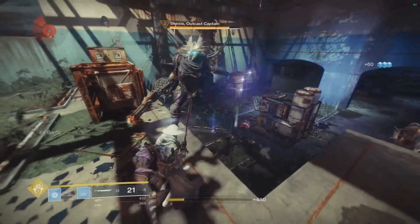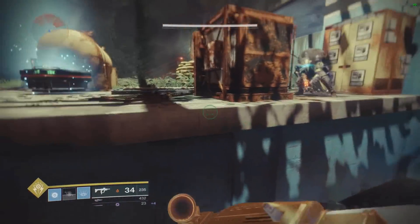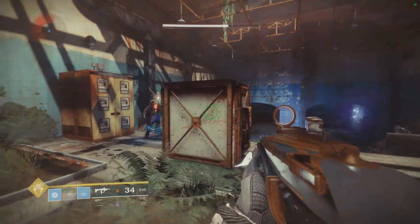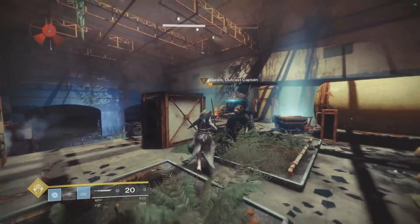Now let's look at RT damage. The regular RT does 939 in total. And as you see here, with the buff perk active after swapping, it does 1,257 — which is a 34% increase, which is pretty noticeable. So once again, you'll want to be swapping to this weapon before you do your attack.